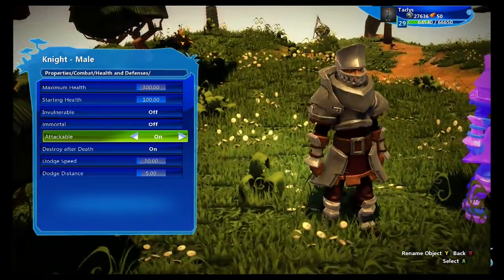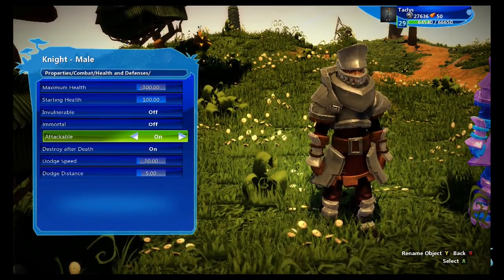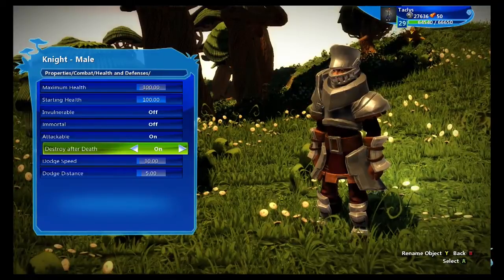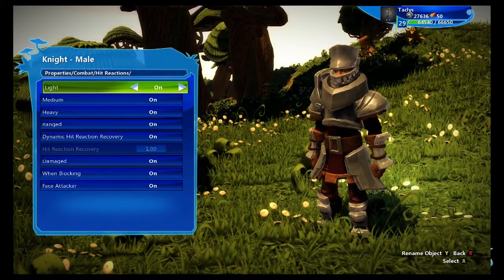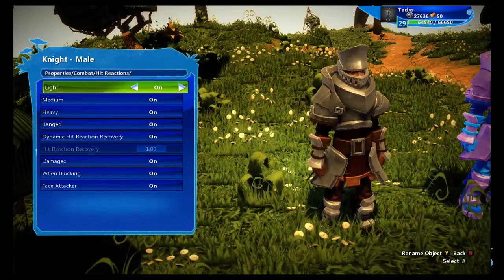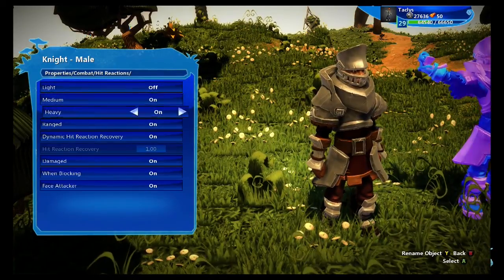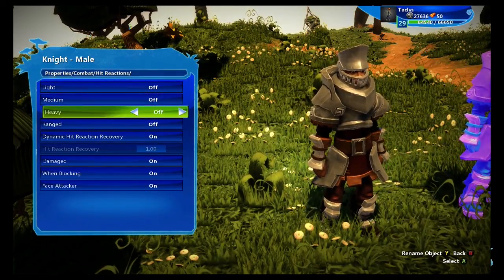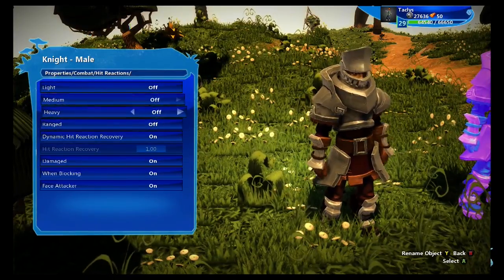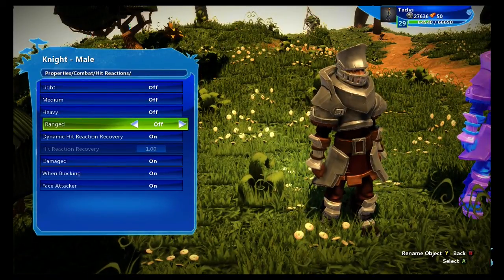Attackable allows your sword to make contact with him and inflict damage onto his health — this really needs to be on. Destroy on death: if you want his corpse to sit in the world, or if you plan to revive him, keep this on. Next, hit reactions — this is an important one. This is whether he flinches when he takes a hit; when he flinches, he can't attack, and you can interrupt his attacks mid-swing. So I'd recommend turning all of these off. If you want your character to be vulnerable to ranged, turn that one on. These do not affect how much damage he receives — only whether he flinches. If he doesn't flinch, the player has to avoid him when he starts attacking.